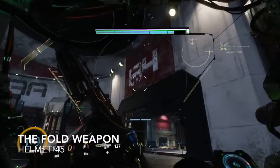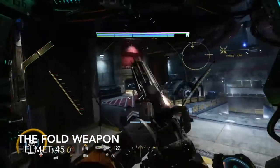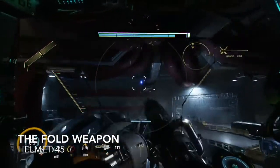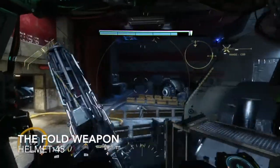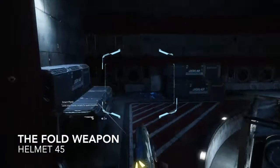We've just defeated heaps of Titans. We're going to enter this generator room — it's got a big B4 written above the entry. Take care of some more enemies. You'll see the blue glow of the helmet across there on the roof. Jump out of your Titan, jump up there, and get the second-to-last one.